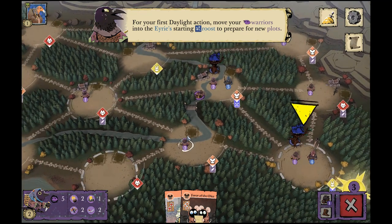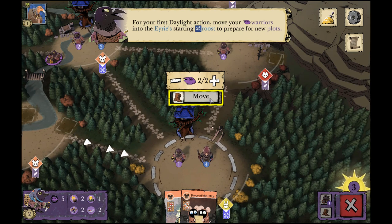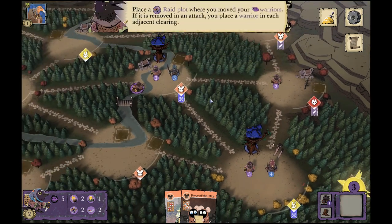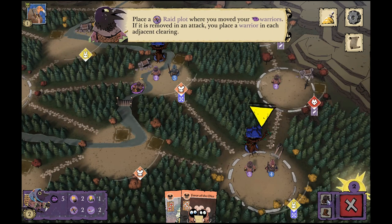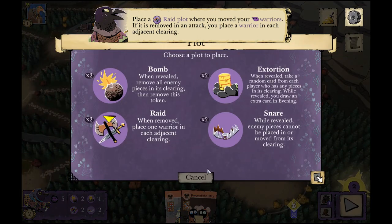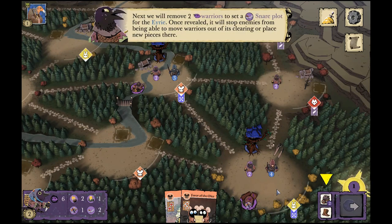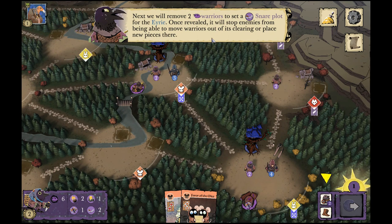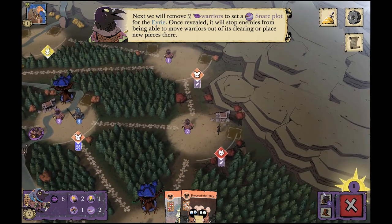You recruit in all the clearings of the card's suit — say all the mouse clearings — as long as you have enough troops. If you don't have enough troops, the game will ask where to put them. Now for movements: we have three moves left, so our daylight action is to consolidate warriors. It's always good to get down at least one plot per turn. When a raid is removed you get to place warriors adjacent, which is a good way to consolidate troops around the area you want to fortify.